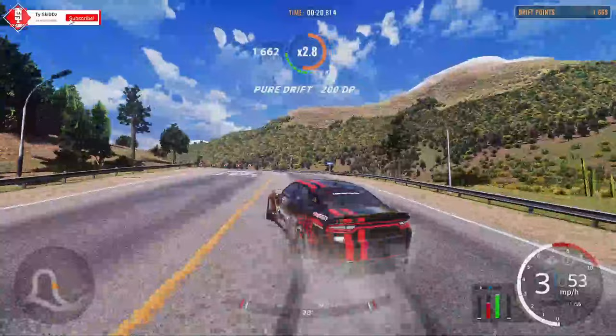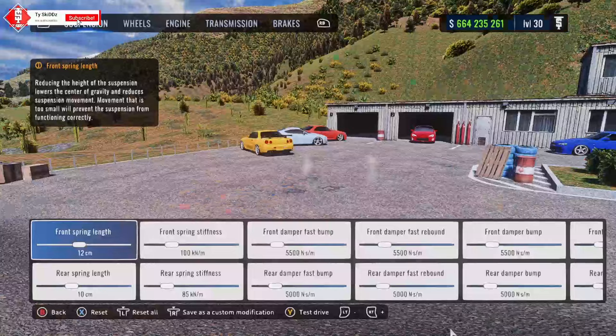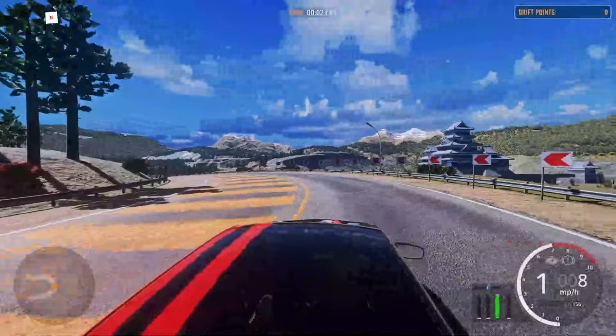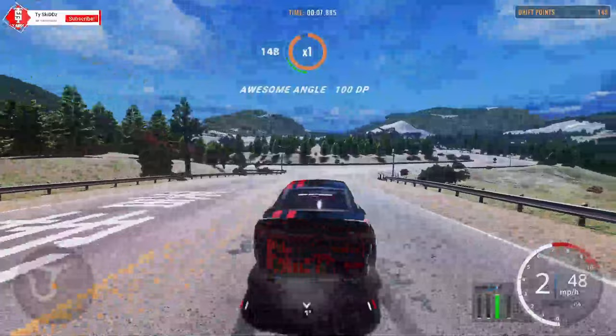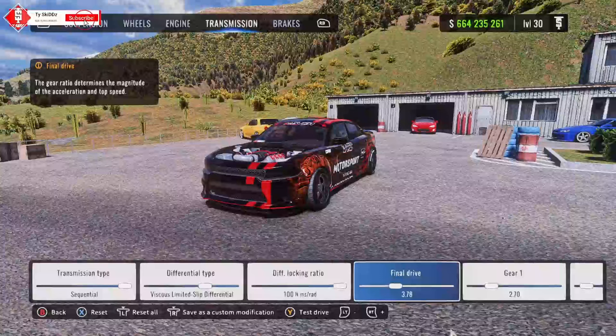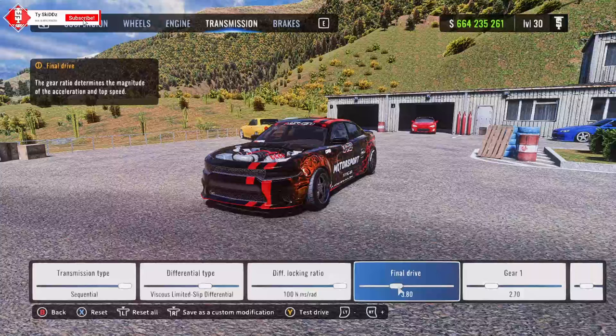If you feel like you're going straight to sixth gear every time, adjust your transmission by turning down the final drive. Turn down the final drive until you feel it's at a spot low enough to where you actually have a gear. Now you can hear the power build up — it's not just straight to redline. I'll put it at around 380.